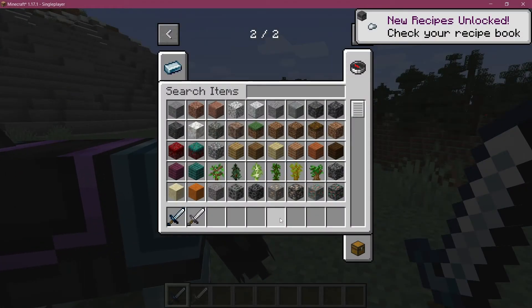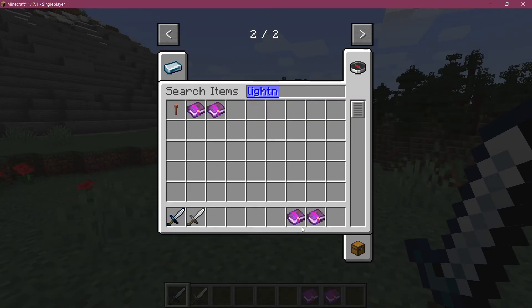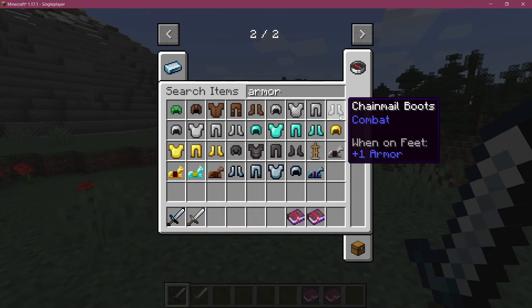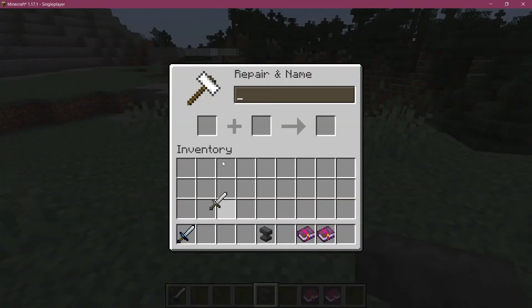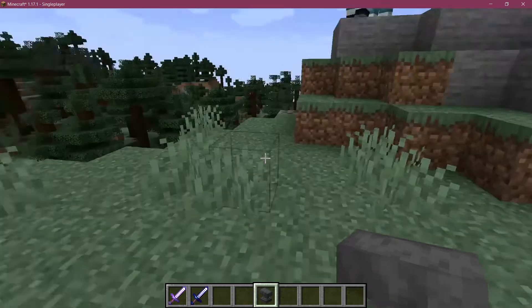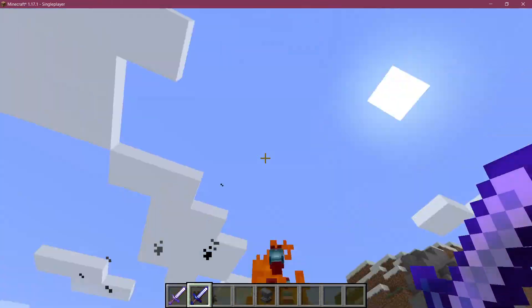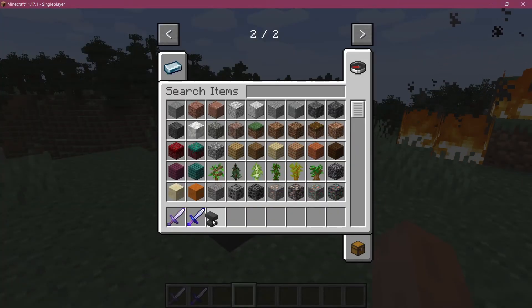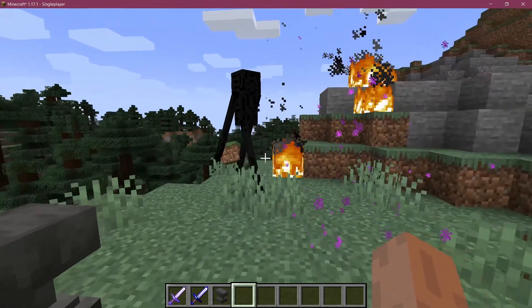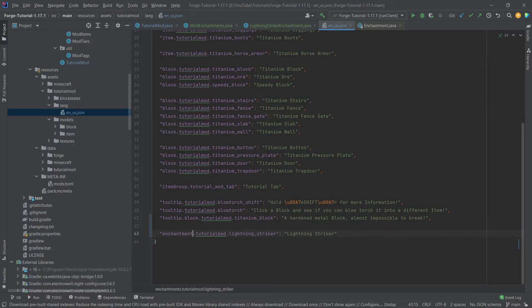Back in Minecraft — Lightning Striker is there, we have the enchanted book. There was a small typo, we'll fix that in a moment. Let's grab an anvil and apply it to an iron sword and the titanium sword — works fine on both. Hitting a horse spawns one lightning, and with level two two lightnings spawn. We've killed the horse. The translation fix is simple: it should be 'enchantment' instead of 'enchantments' — there you go.